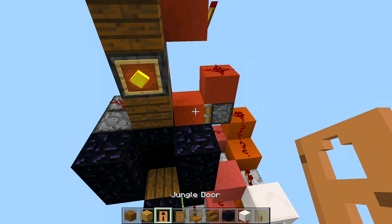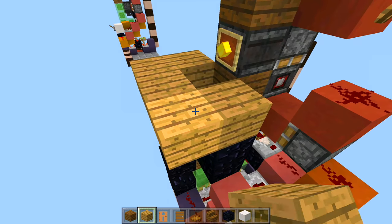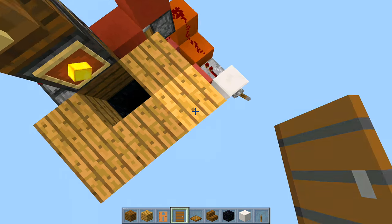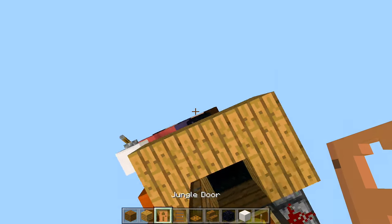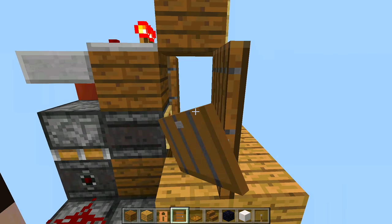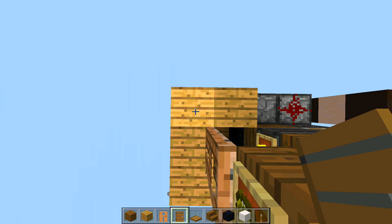Take out your flooring blocks — I'm using oak wood planks. Right above the obsidian blocks place one, two, and connect them right here. Now it's time to build the clock. I'm using two spruce doors and a jungle door for the front. Starting from the right hand side, take out your spruce door and place it backwards. Then off the front place the jungle door backwards, and off the left side place the other spruce door.